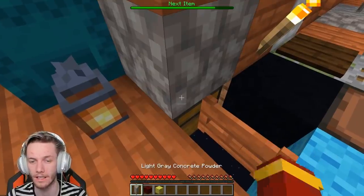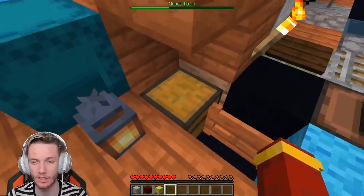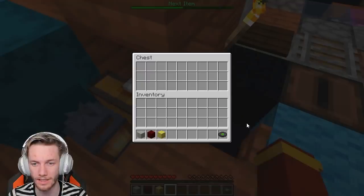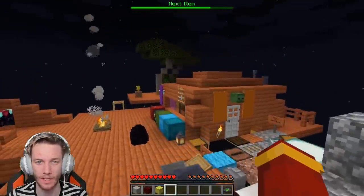This is a trapped chest. I just placed a block — not what I was trying to do. So this is a trap chest; if I click it, that opens — you see that? That opens and I fall down. Terrible, I know. So yeah, last episode we died very very stupidly.